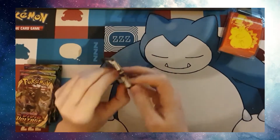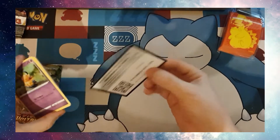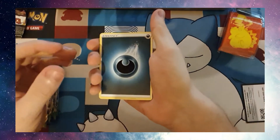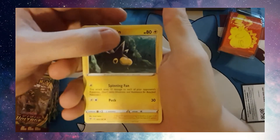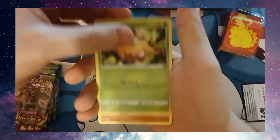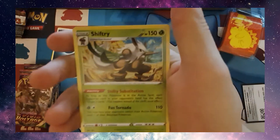Alright guys, this is a new day, let's open some more packs. Code card. Darkness Energy, Bleak Staff, Charmevian, Pin Curtain, Dedenae, Pikipex, Tuttle, Weedle, Drillberth, Reverse Holo Metang, and a Shifterie.